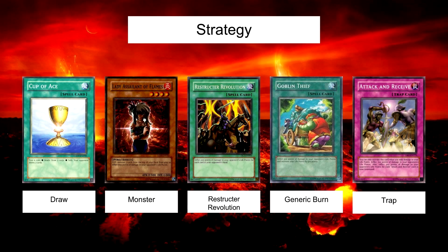Now we'll go through the very complex strategy of this deck. Your average turn will go like this: play whatever Cup of Aces you have in your hand to try and draw more burn spells, or make your opponent draw some cards. Then play any monster cards you have, play any Restructure Revolutions you have, play the rest of the generic burn spells in your hand, and set your Attack and Receives if you have any. Once you've done this, your opponent will normally be around 2000 life points or less. Occasionally you will just kill them on turn one.